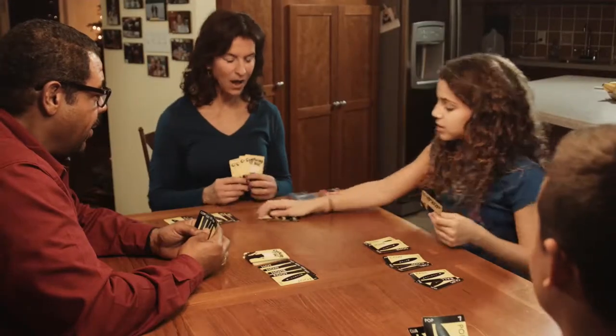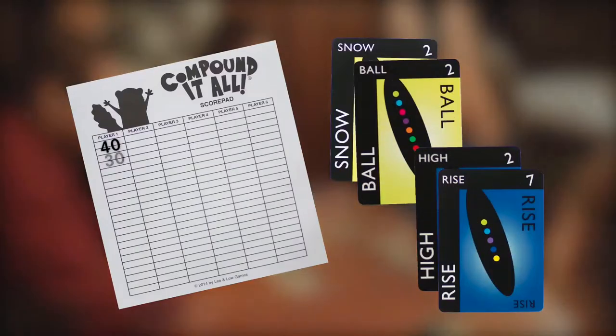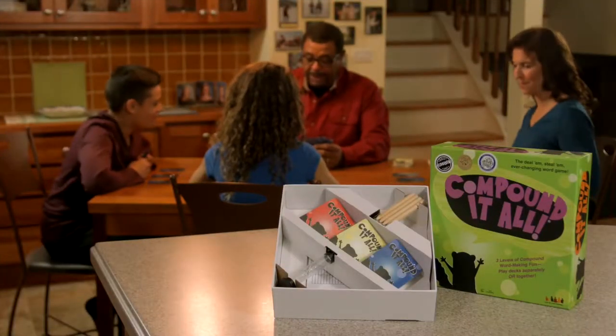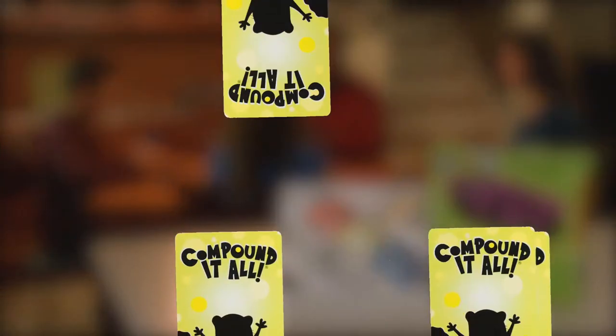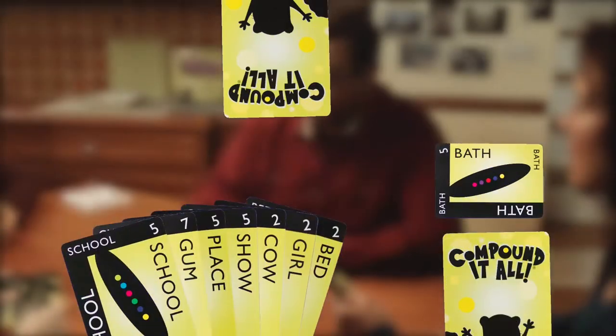The objective of the game is to reach 200 points by making compound words using the cards in your hand and on the field. We suggest beginning with the yellow deck to get the hang of it. For 2 to 4 players, deal 7 cards each, with the person to the left of the dealer going first.